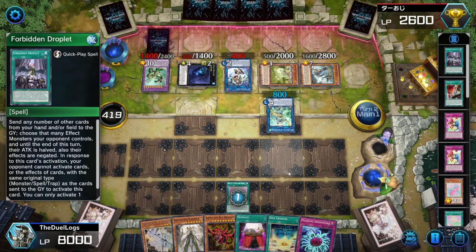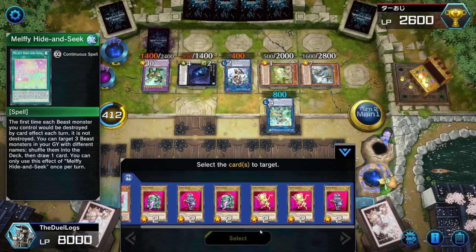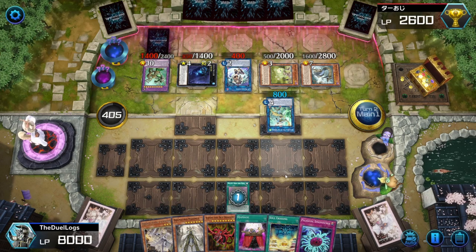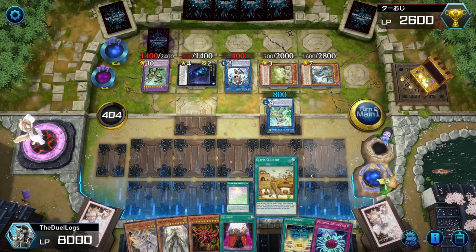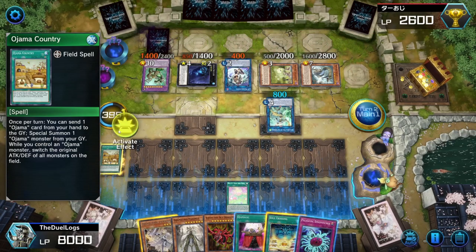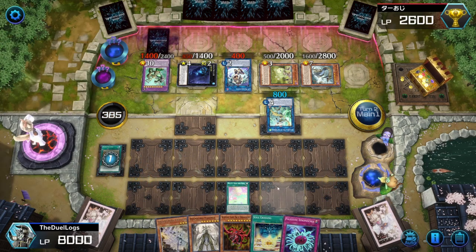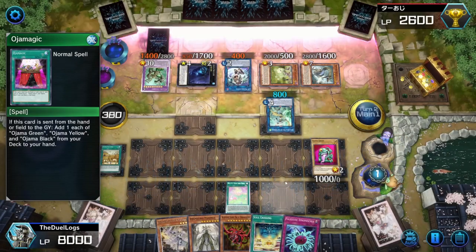Twelve turns just for him — he only has 2600 life points. When did his life points get so low? Select cards to return to deck: Yellow, Black, Yellow, Black, and Green. Oh yeah, Cyberstein — I forgot about that. That's enough for a big Slifer. I'm still going to bring out Ecclesia because she searches. I have more Punishments in the deck. Ojama Country — I can use it to send Oja Magic to the grave in order to get more cards in my hand.